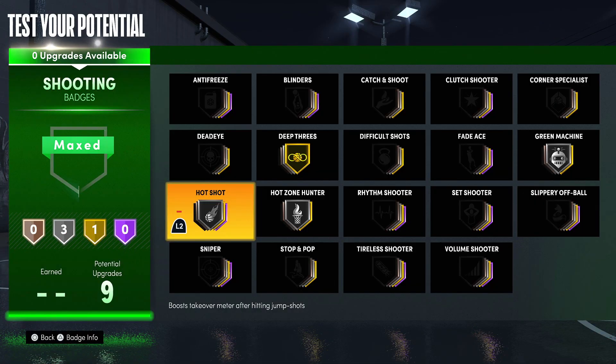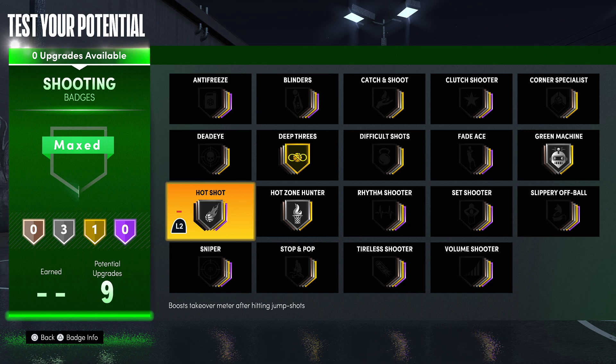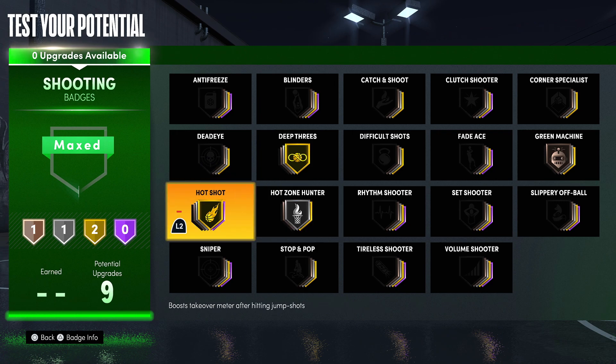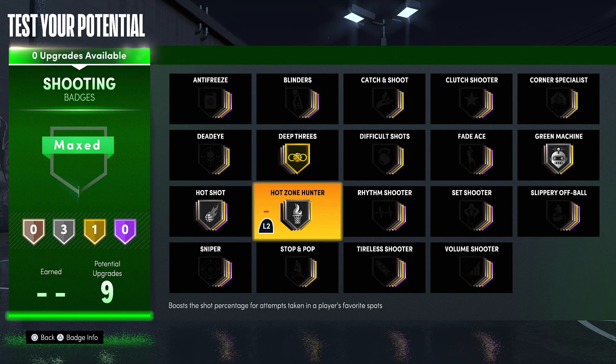For my shooting with nine badges: Gold Deep Threes — you need that for maximum range — Silver Hot Zone Hunter, Silver Green Machine, and Silver Hotshot. You could lower Green Machine to bronze and put Hotshot to gold. Hotshot on gold gets you takeover in two shots if you have Limitless Takeover as primary — I highly advise using it. Or you can keep Green Machine at silver.